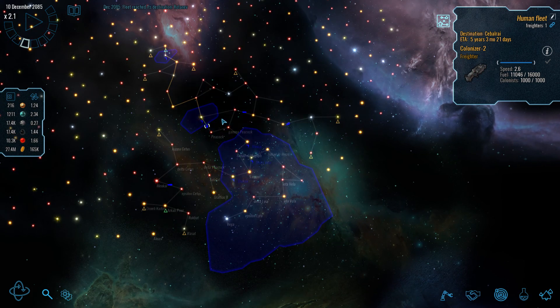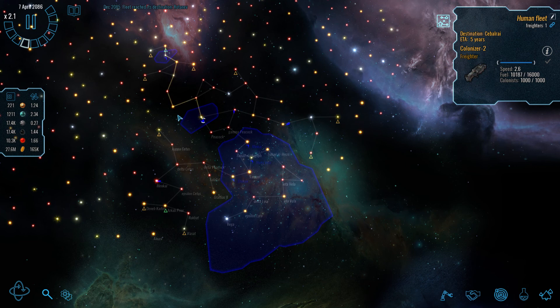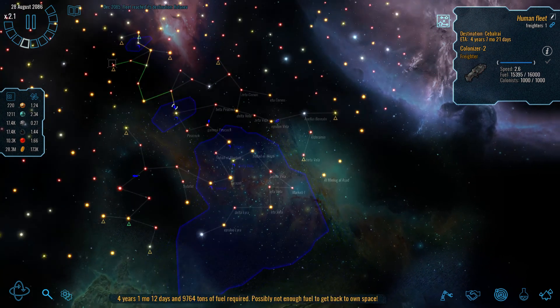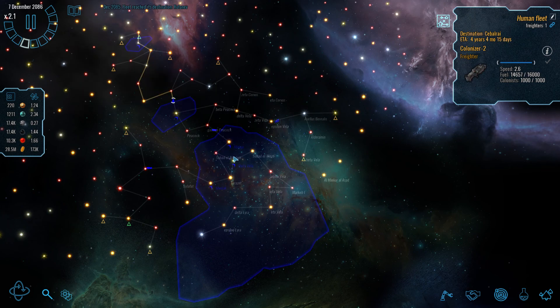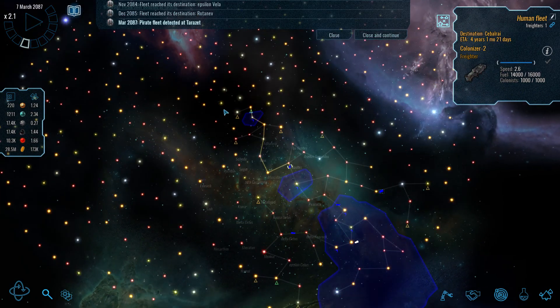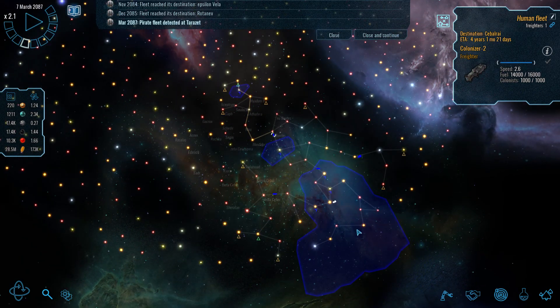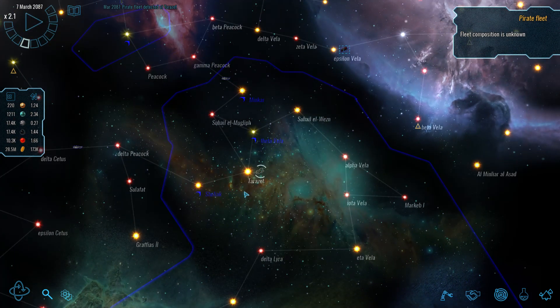Welcome back to Polaris Sector. Let's start the clock so my scouts can continue exploring the galaxy. We've got good opportunities - we found some earth-like planets to colonize, unfortunately they're towards the center of the galaxy, so we've got this long empire being created. We've discovered a pirate fleet, and in my last episode I was talking about how I really needed to militarize pretty soon.